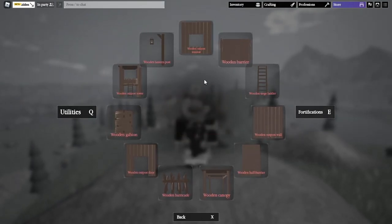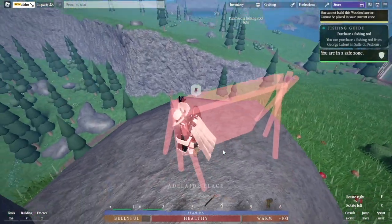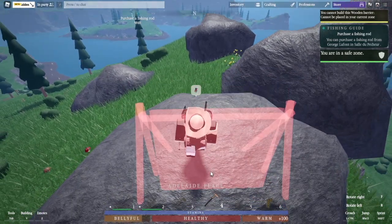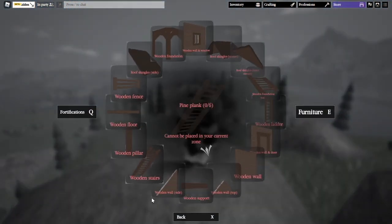The thing about fortifications is they actually lose durability over time. So if you put one in a place, it's going to slowly wear down until it despawns — kind of like Rust. Whereas house structures are permanent.